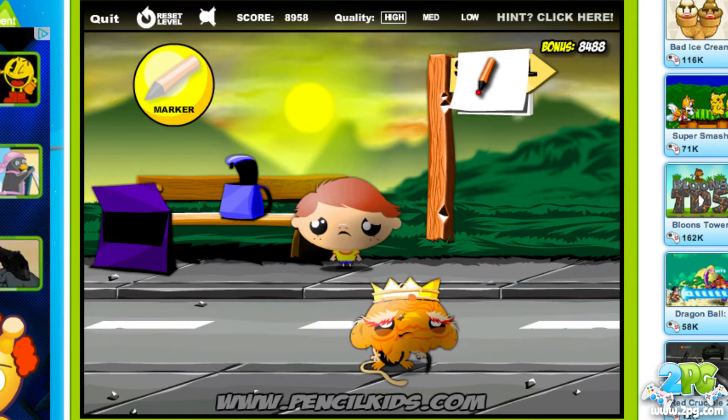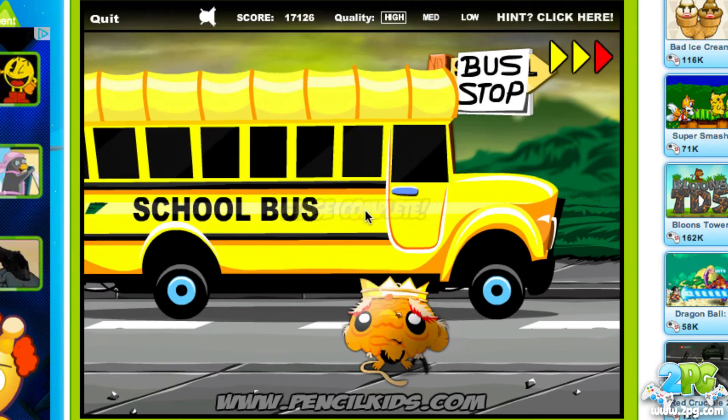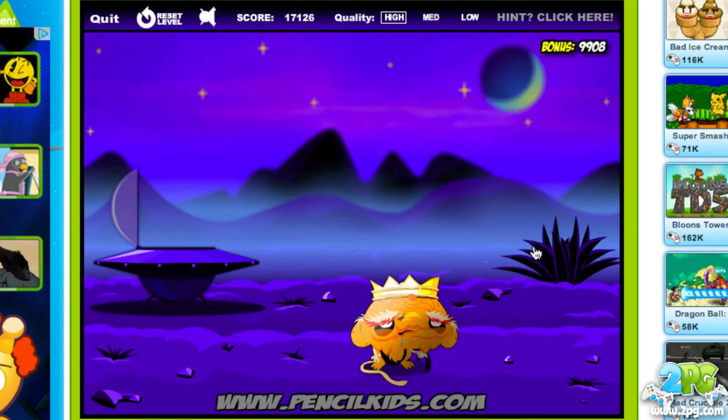We have a marker here. I'm guessing you write on it — and there you go, you write on the piece of paper and it turns into a bus stop so he can get picked up for school. Now the monkey's happy, the kid's happy.